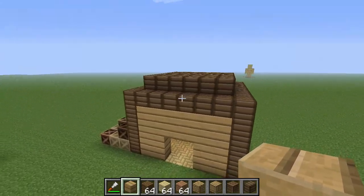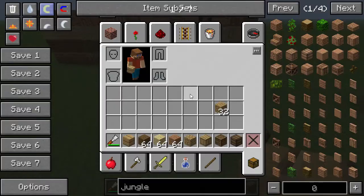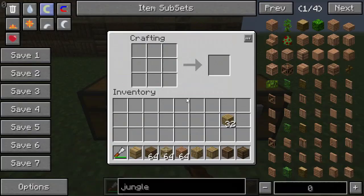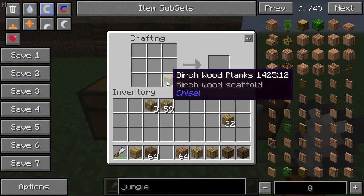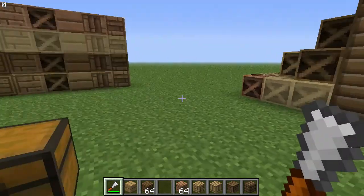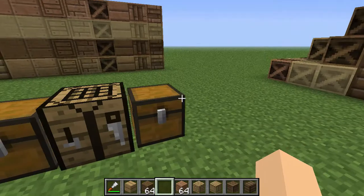The only downside is that you can't really craft stairs or steps out of these blocks. So if we go over here and we want some steps out of the scaffolding, you can't do it. That's kind of a lame thing — you can't make trap doors, half slabs, buttons, or anything like that, which is a bit of a limitation.